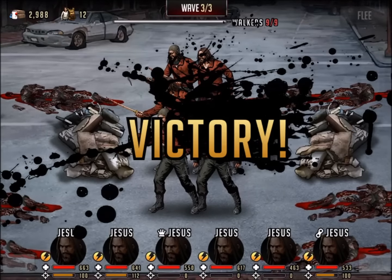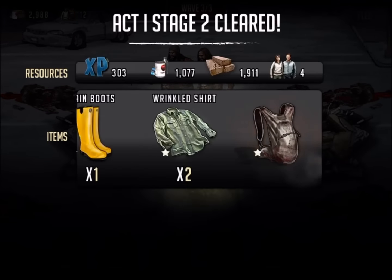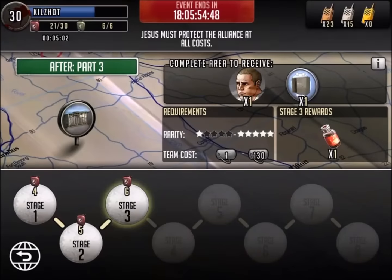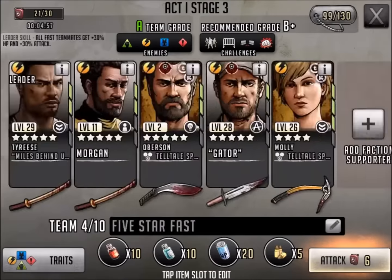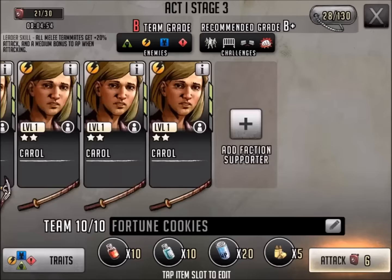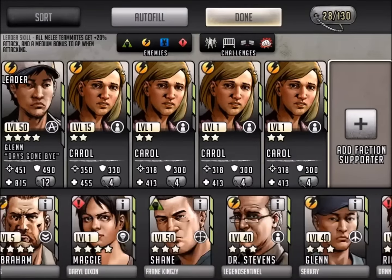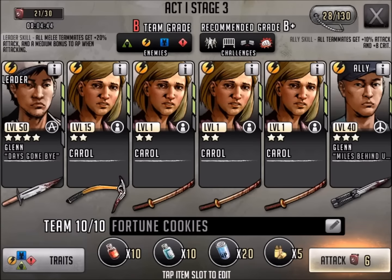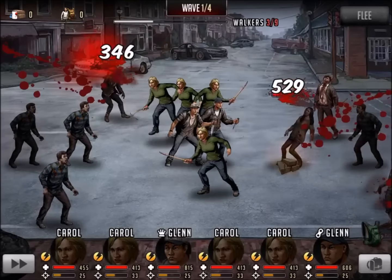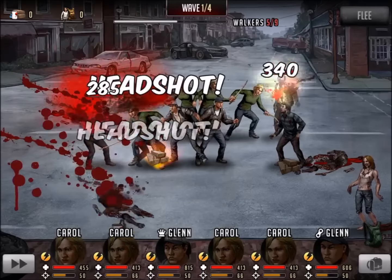Stage number 2 is done. For stage number 3, I'm going to bring the Carol team — the fortune cookie team — back out. We'll bring someone from the faction. We got another Glenn, so we'll bring another Glenn. Here we go — Carol is going to bake us some cookies. We are rocking this with a whole bunch of two stars and a couple of Glenns.